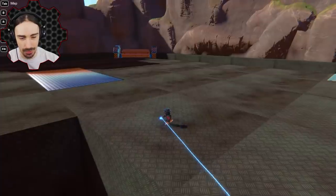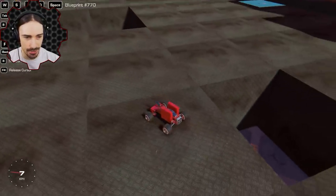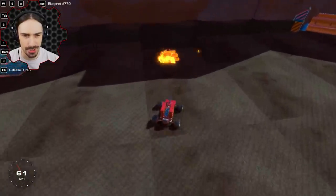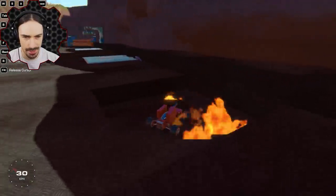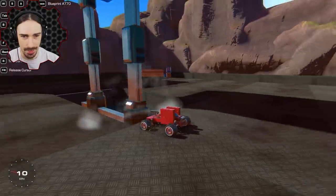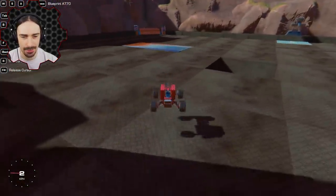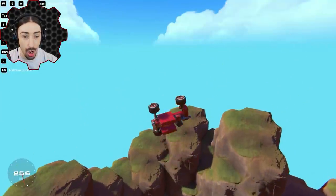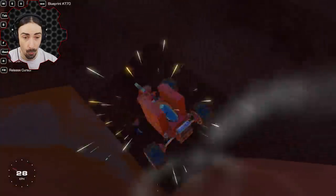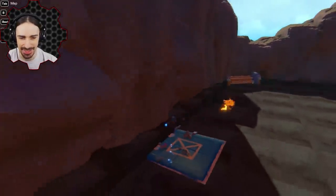There are death holes that instantly destroy you when you fall in, a fire pit, and what looks like a launcher. The launcher reacts differently depending on which side you approach from — coming in from the side lets you get on top of it. There's also a catapult that flings you straight into the wall. This arena is full of hazards.